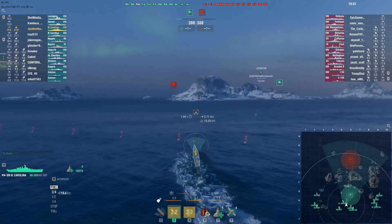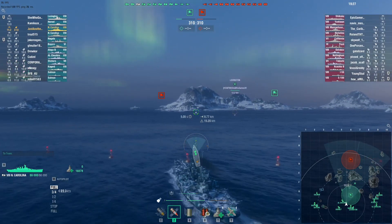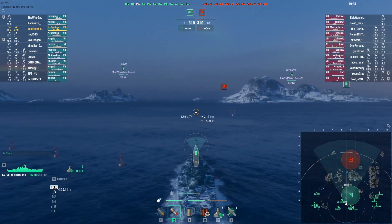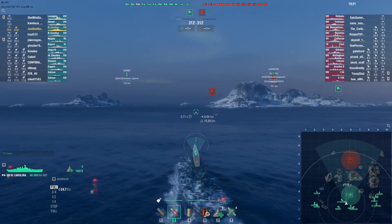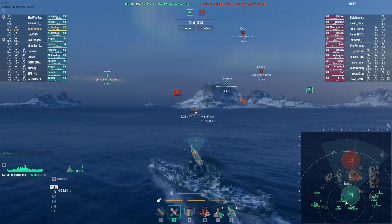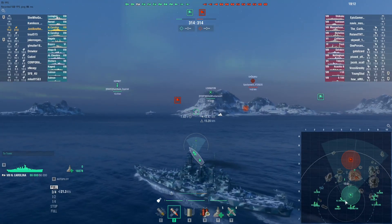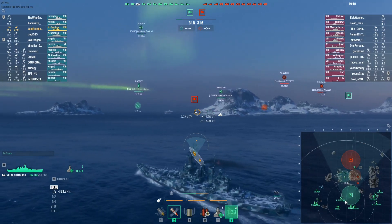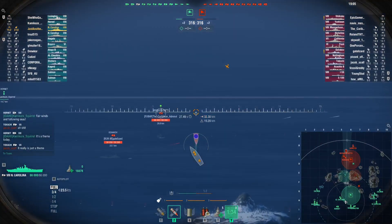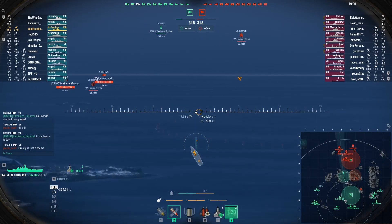We are in a standard battle, which means that each team has a base that we need to defend, and at the same time we need to try to take the other team's base. The team that is able to successfully take the other team's base — not just occupy it, but hold on to it long enough to change its color, which takes about three minutes — wins right away. The other option is to kill all the ships on the enemy team.